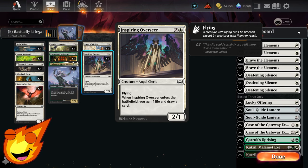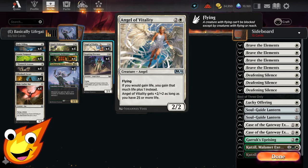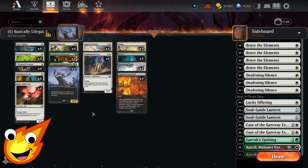Now let's talk about the payoffs. We have Angel of Vitality — a 2/2 flyer that reads: if you would gain life, you gain that much life plus one instead. Angel of Vitality also gets a +2/+2 pump as long as you have 25 or more life, which in this deck is pretty easy to pull off, giving us a decent flying beater for the mid to late game.